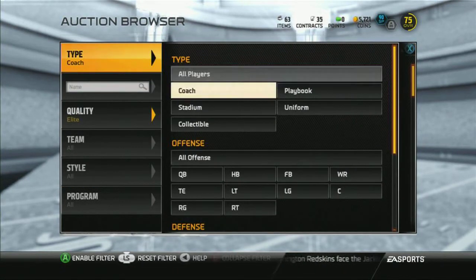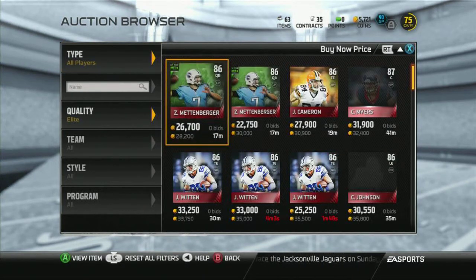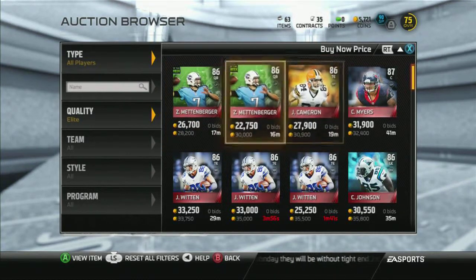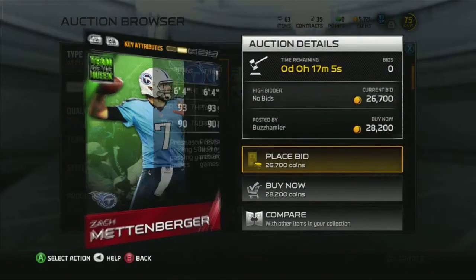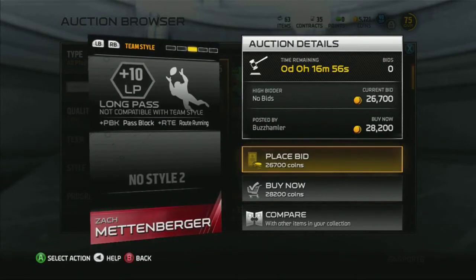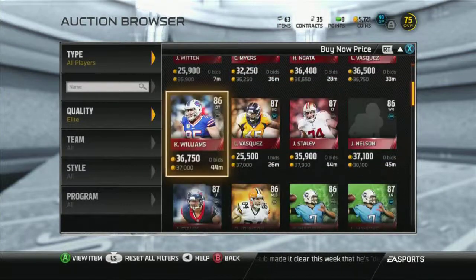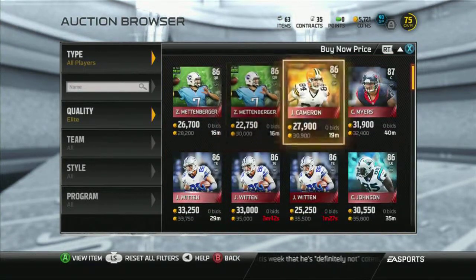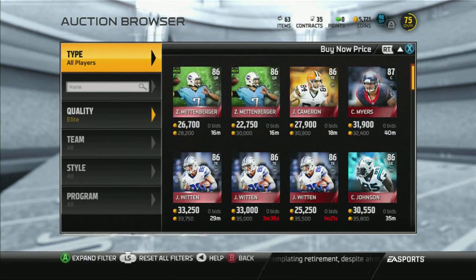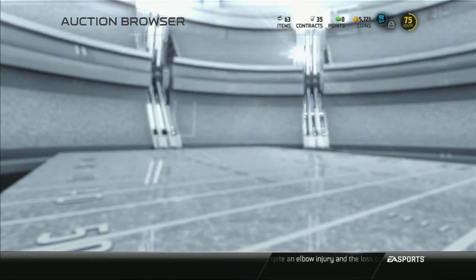No need to borrow elites. The cheapest elite player right now is Zach Mettenberger — he only gives plus 10. An elite coach gives you plus 20 or plus 25 depending on the chemistry style. With the elite coach you're getting 15 more chemistry and saving a lot of coins. Rather than buying all those elite players and spending 200k to get to 90 chemistry style, it can only cost you 50,000 coins. This is definitely the cheap way.